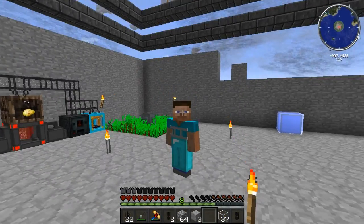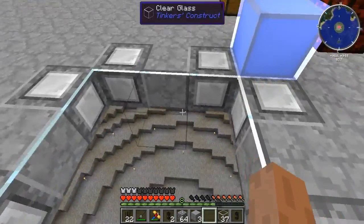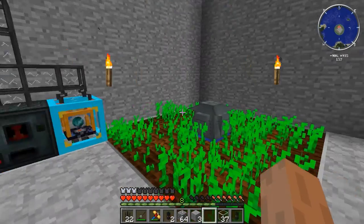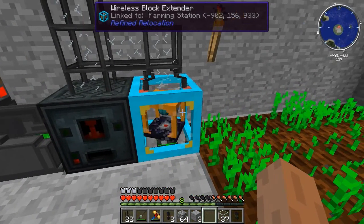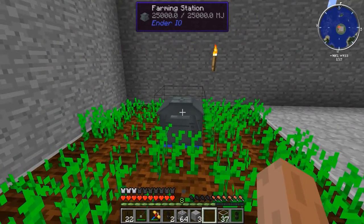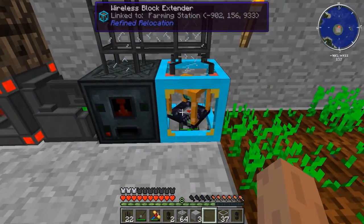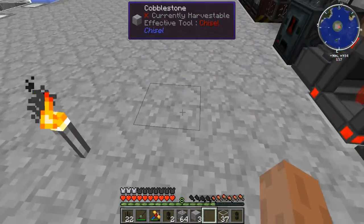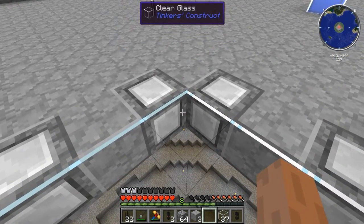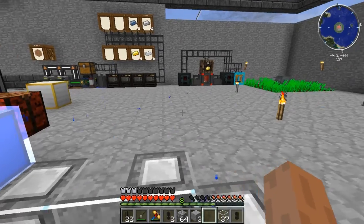Speaking of server — right now this is actually not a server. If we look at myself, I've got the Steve skin; we are playing on a local copy of my world. It turns out that for the farming station from Under IO and the wireless block extender, when I was trying to link these up I kept getting a crash. I don't believe the crash has anything to do with Under IO — I think it's to do with Refined Relocation, or Cauldron, because I had to use Cauldron on the multiplayer server to make it run better.